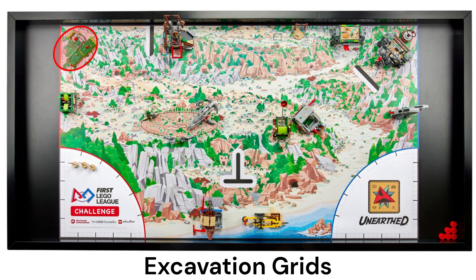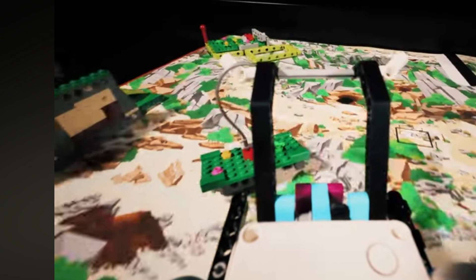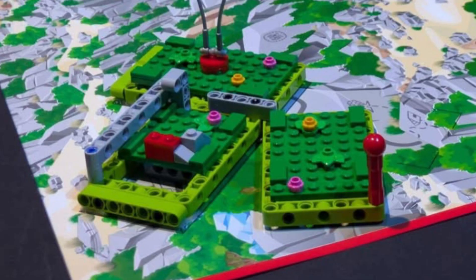The next mission model consists of three green grassy sections each representing a separate challenge. We think it might represent different stages of a dig site — from unearthing, to uncovering, to restoring. The section facing the center of the field with the flexible loop will have to be removed and delivered elsewhere. The section facing the red home area looks like it needs to be rotated to sit side by side with the third section. The third section in the back has a red activator that can be pushed to slide back the green platform in its middle, which we think reveals an image on the map for points.